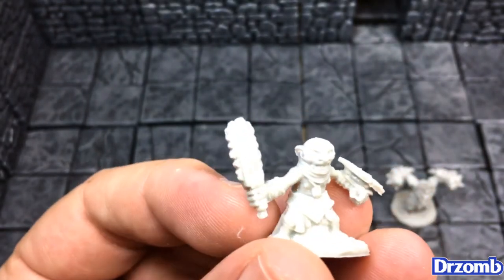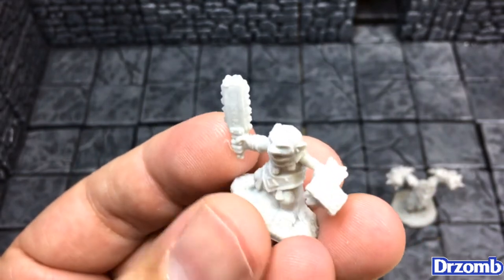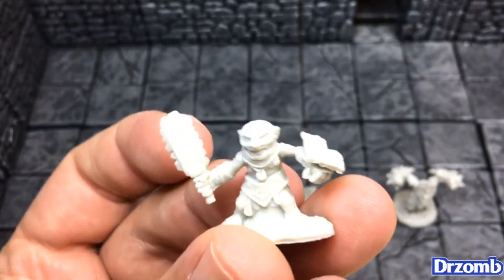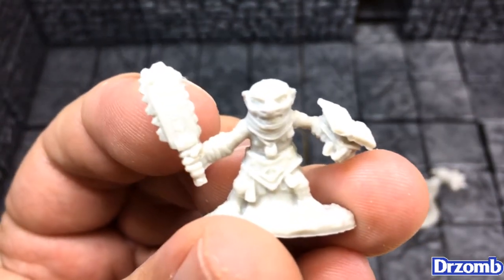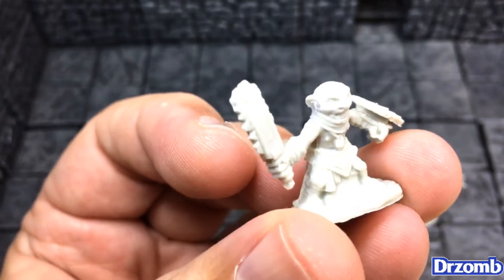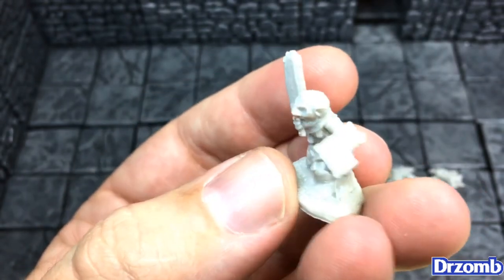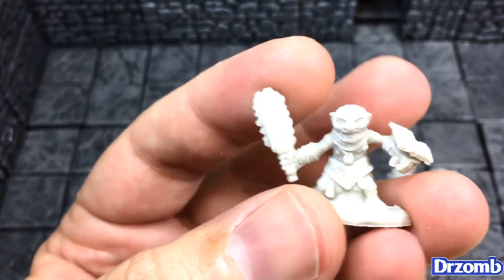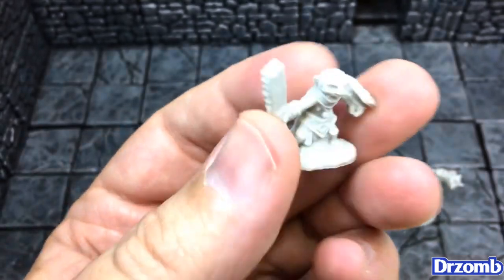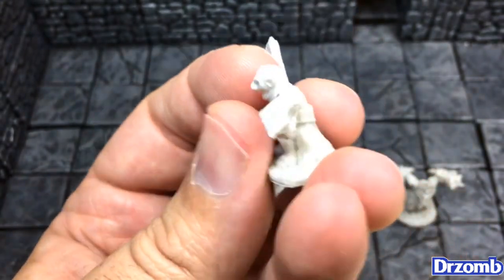This one doesn't look as much like a gnome as it does maybe like a goblin of some sort. I don't really know. I'm going to have to get creative with the painting on this to make it look like a gnome. Maybe these Bloodstone gnomes are the evil gnomes — like how Drugar are the dark dwarves and Drow are the dark elves, maybe Bloodstone is what we got for gnomes. It looks like it's kind of a bat with little teeth or razors on the edge of it, and a bit of a buckler. I thought that was kind of cool.